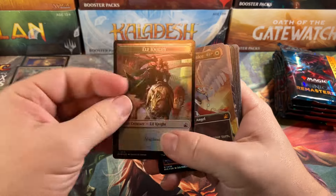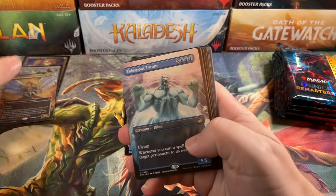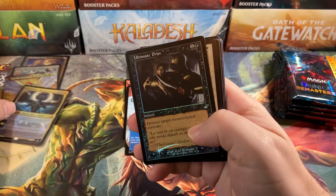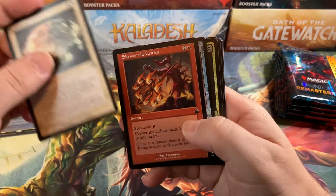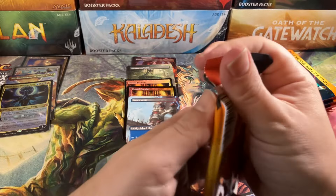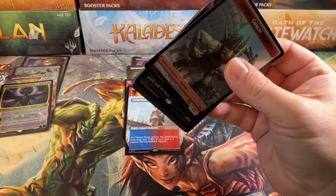Rhino and Elf Knight. Aurelia, looking pretty nice with the Full Art. Tidesprout Tyrant. Illusionist's Bracers. Nicol Bolas for another Mythic. Ultimate Price. Sphere Safety. Skewer of the Critics, great card. And another Signet. So we're not getting Mythics often, but when we do get a Mythic, we get two Mythics. That's very weird — very unusual.